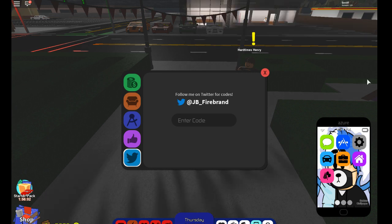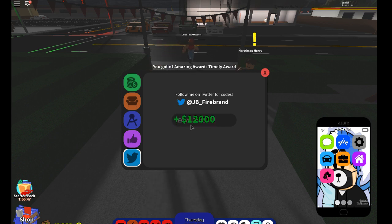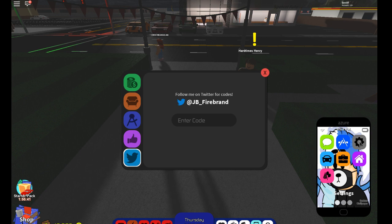I'm going to start with codes that you guys will most likely use instead of the smaller codes, because these codes give you a lot of money. So the first one is Lucky Ducky — if you press enter, that one does not work. Let's try Untimely. I get $12,000. That's a lot. Lucky Ducky probably doesn't work anymore because that's probably an event code.